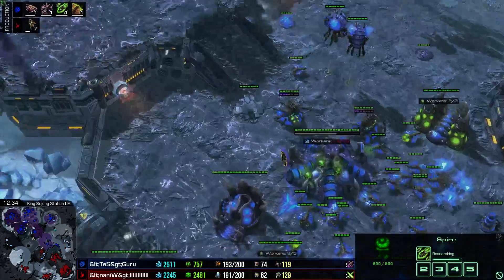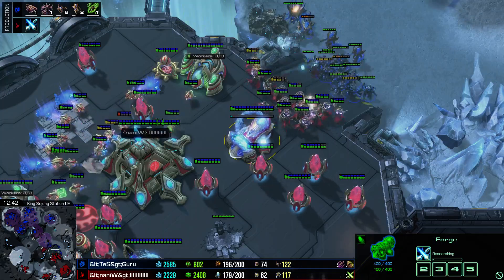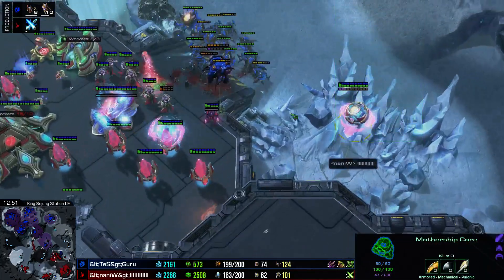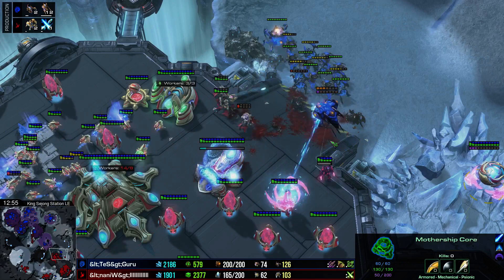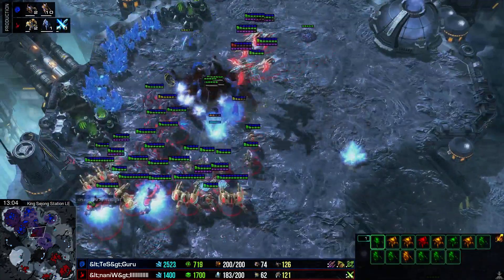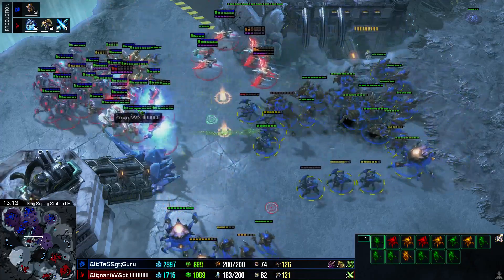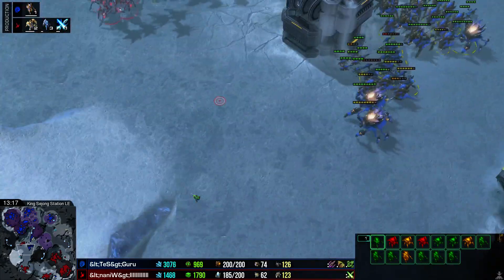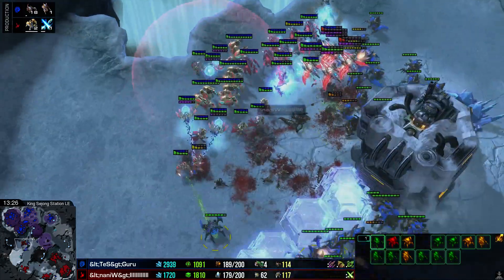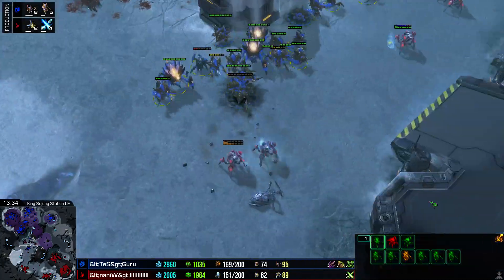Naniwa throwing up another Forge, so Guru will actually have a 2-1 upgrade advantage versus Naniwa's plus 2 — not the most important in Protoss vs Zerg, but it's an advantage. Guru is getting up an Infestation Pit, suggesting a Hive and later tech — possibly a Greater Spire for Broodlords or just Infestors. A Disruptor fight is happening versus Roaches — like the slowest fight ever. Mothership Core Photon Overcharge tries to push that army back. Guru has spread his creep very far. Naniwa goes for a counterattack on the left, and Phoenix come and lift up almost all of Guru's Lurkers.